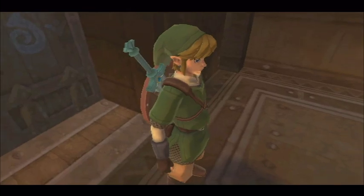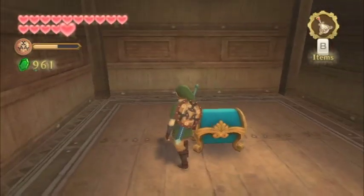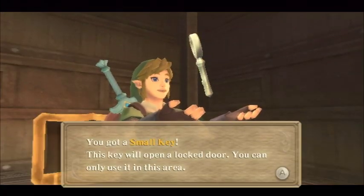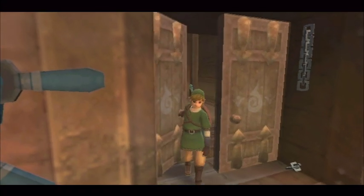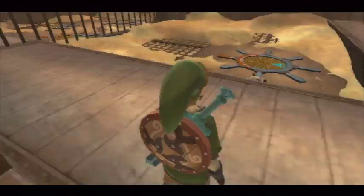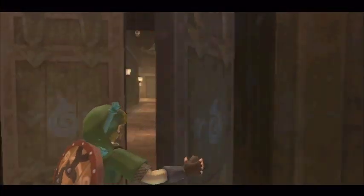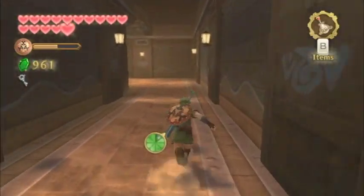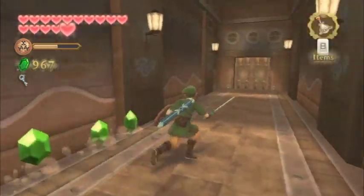Doing so will open up the path and allow you to head on through. Go ahead and open the treasure chest here to get the small key. You might have noticed pretty much right at the beginning of the dungeon there was a locked door that requires a small key, so that's going to be our destination. You're going to have to do a little bit of backtracking — you have to make your way pretty much all the way to the first floor of the dungeon.